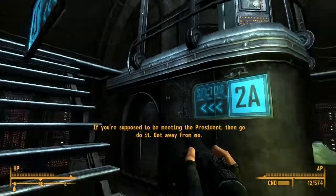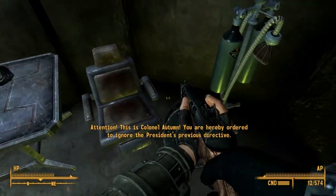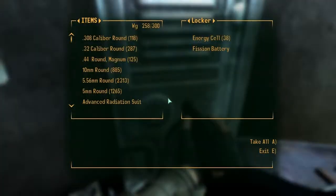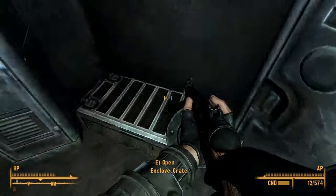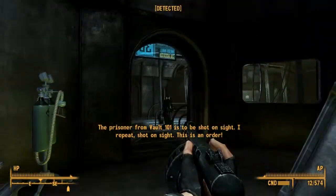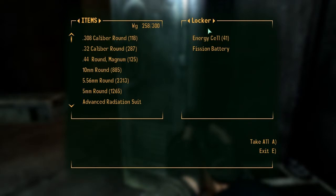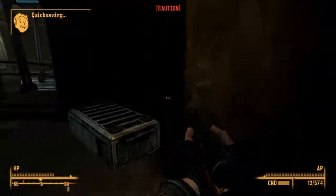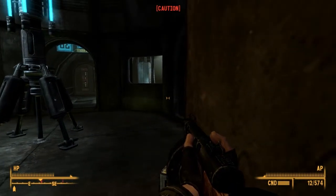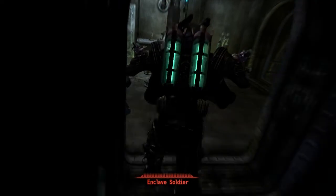Attention to all Raven Rock personnel, this is Colonel Autumn. You are hereby ordered to ignore the president's previous directive. The prisoner from Vault 101 is to be shot on sight. I repeat - shot on sight. This is an order. No one sees me. I'm ready to shoot you in the head, sir. Good to see you.